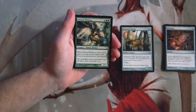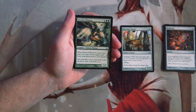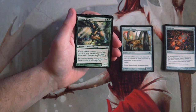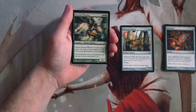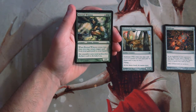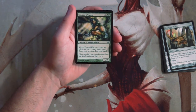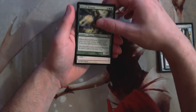Eternal Witness — one and two green for a two-one. When it comes into play you may return target card from your graveyard to your hand. This card is very good in constructed — Birthing Pod decks and any recursion decks love it. I imagine it's quite good in limited as well, honestly, since you can buy back literally anything — any card you want. So far I think this is definitely the pick.